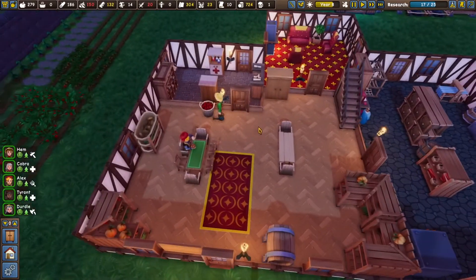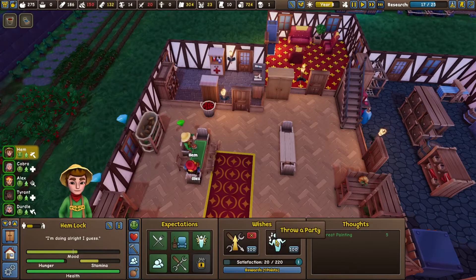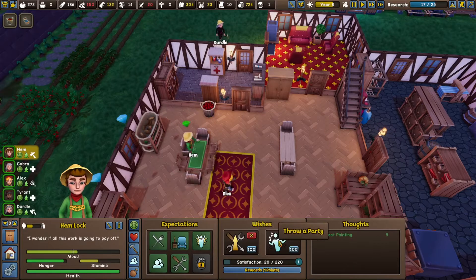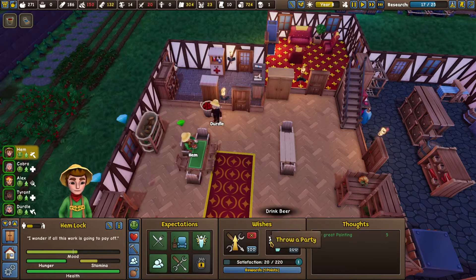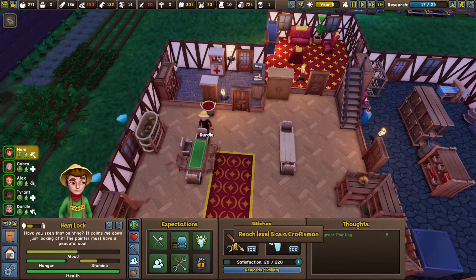Why does everything have to be so confusing in this game? What you should do is it should say throw a party and then it should tell you how to do that. Saw a great painting though - that thing is phenomenal.